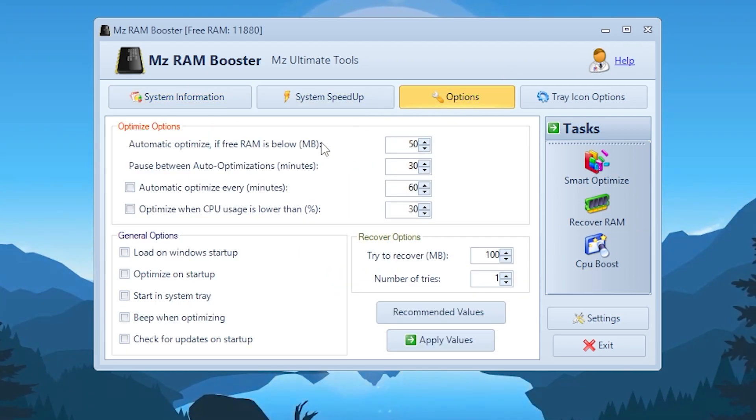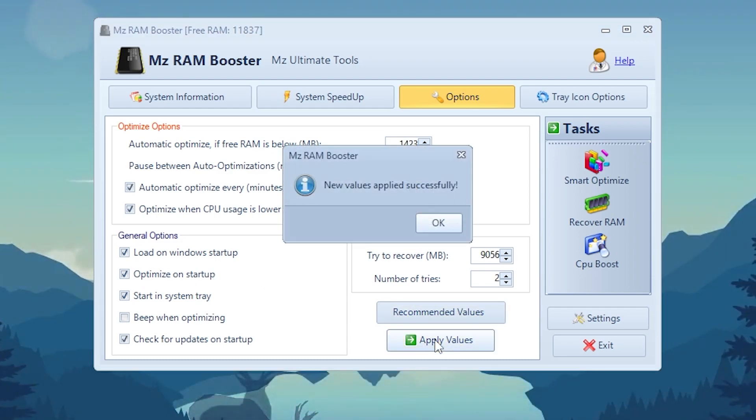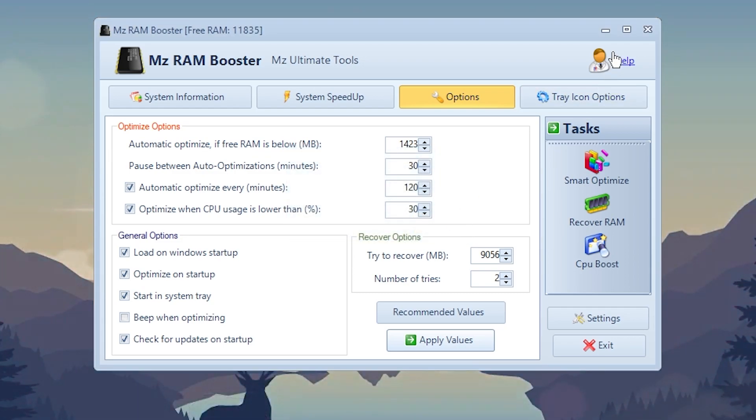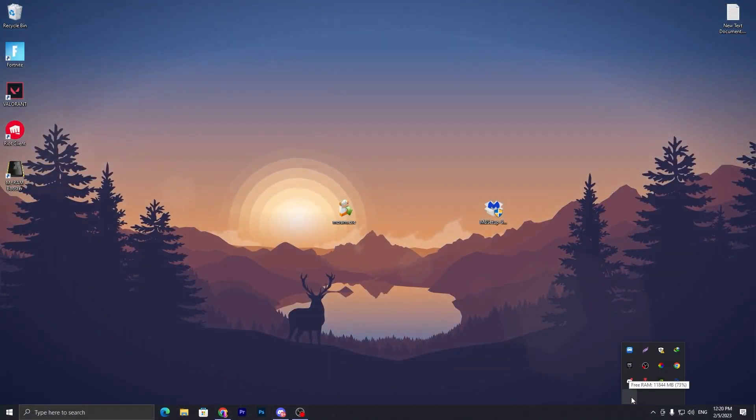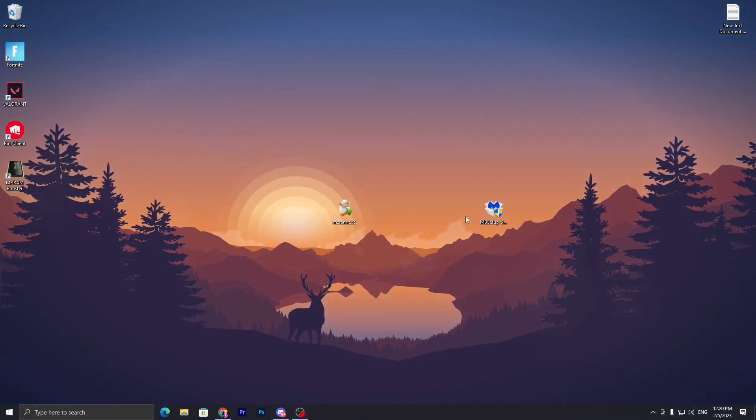Go to the Options button and follow all the settings. You can enable 'Load on Windows Startup' and 'Optimize on Startup' — use both options. Also click 'Start in System Tray'. Once done, go to Recommended Values and click 'Apply Value' — the new value will be applied successfully. Click OK and close the application; it will keep running in your system tray.